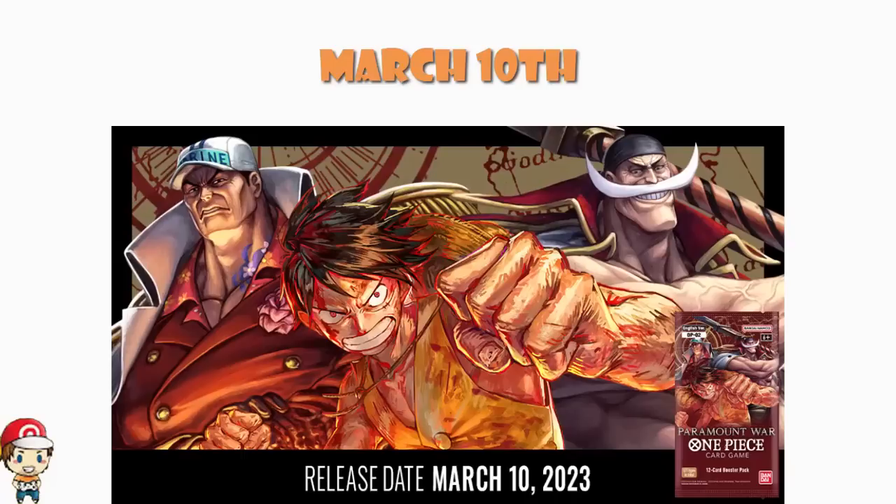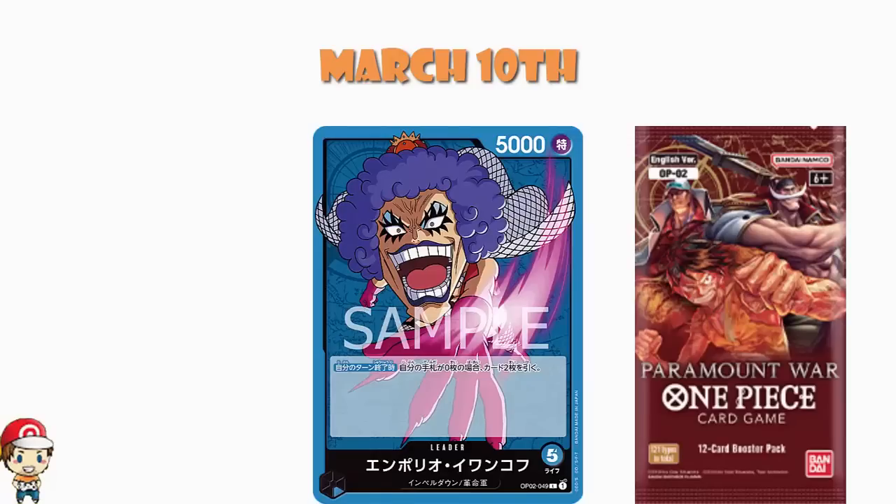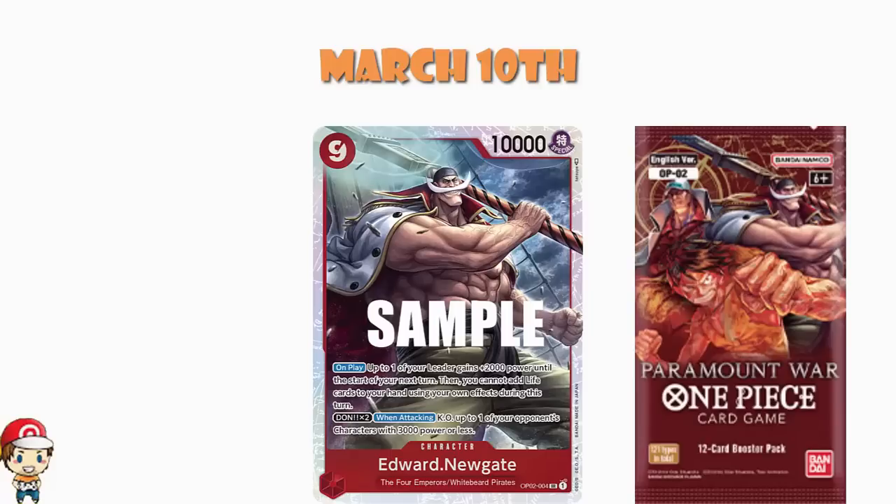It is a set that will have a big impact on the metagame. Blue gets a big bump because Emporio Ivankov is an amazing leader: at the end of your turn, if you've got zero cards in hand, you draw two — which is pretty good. Red becomes an amazing deck with the introduction of cards like the giant Edward Newgate: one of your leaders gains 2,000 power to start on the next turn on play, and then you cannot add cards from your life to your hand by effects during this turn. But Don X2, when attacking, KO a bonus character with 3,000 or less power. And with Don X2 you're at 12,000 power — that's pretty huge.